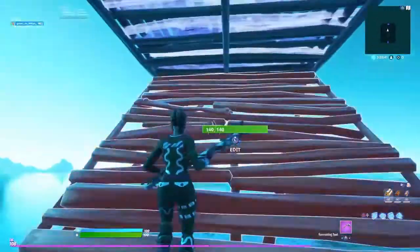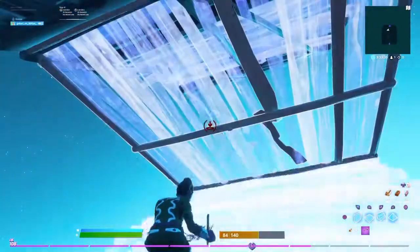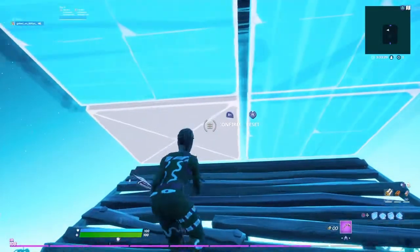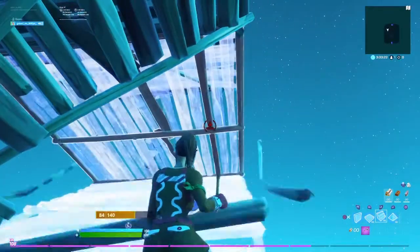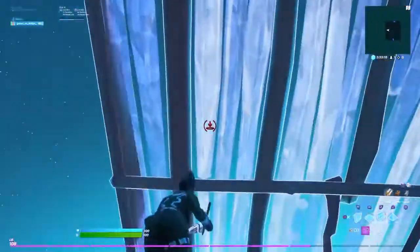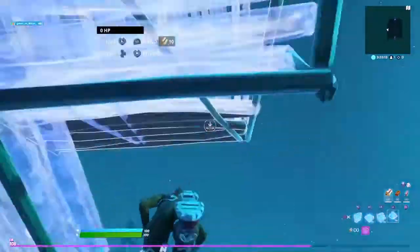You place a ramp, floor — you can edit both of those — ramp, floor. It's not a cone, it's a ramp, sorry. Then you edit and place a cone above — ramp, floor, cone. You can go however many you really want; I mostly go all the way to right here.